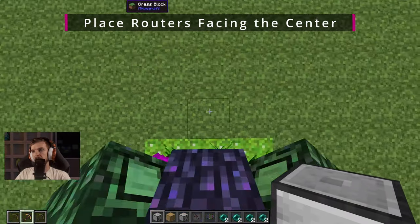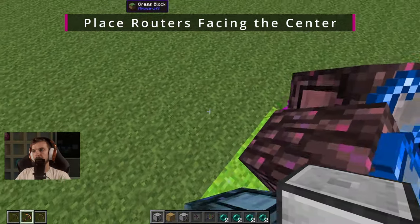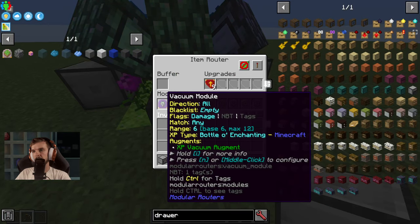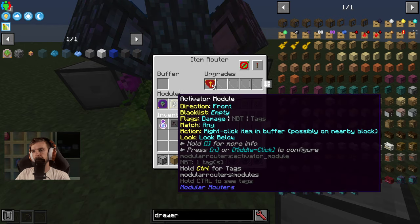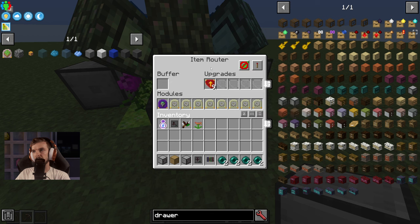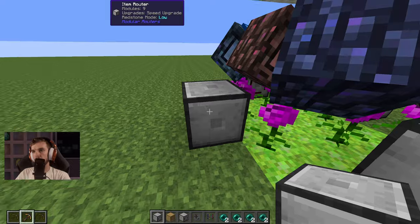I'm going to go ahead and place a few routers facing in — I'm going to do four, one on each side. I already have these routers configured a specific way. I have vacuum modules in all of them with XP vacuum augments in them, and I have the XP type set to Bottle of Enchanting. And then all nine of these activators are going to have front assigned and we want 'look below.' And of course, nine speed upgrades. Set the redstone mode to low. And that's going to be for all four of these routers.